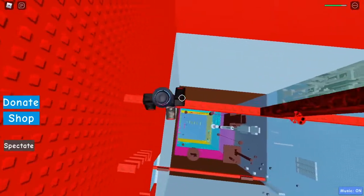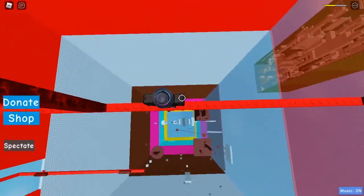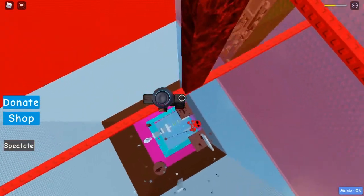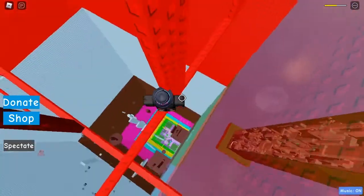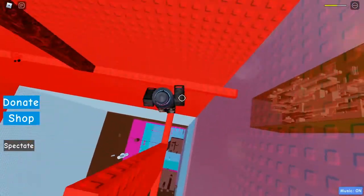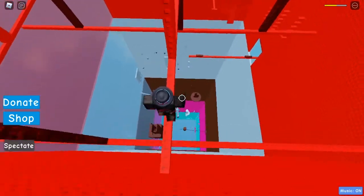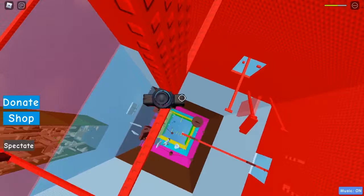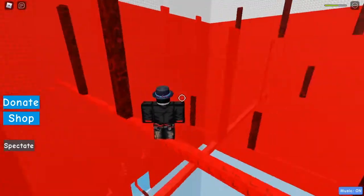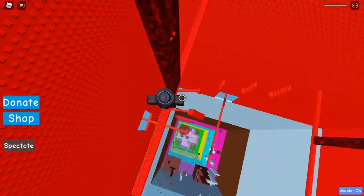Then we come up to these ladders and jump across them. These are kill brick wraparounds so they hurt you, so just don't get hit by them. Now we come up here and do some more, and we head that way - this way.